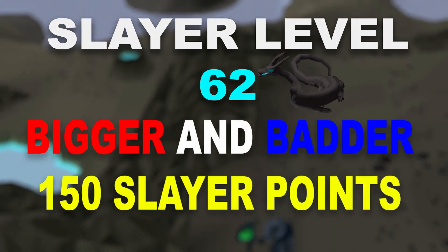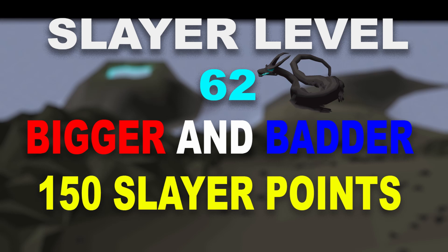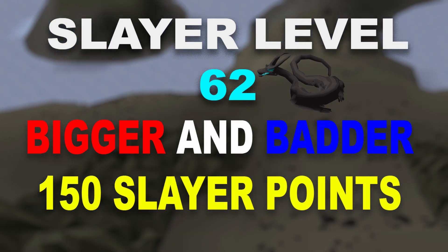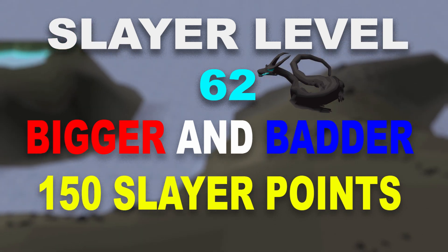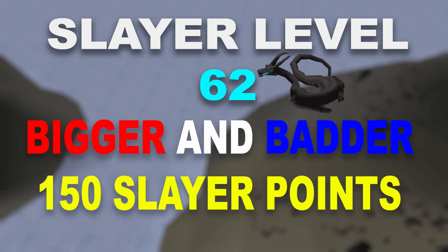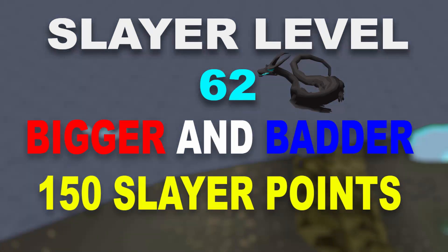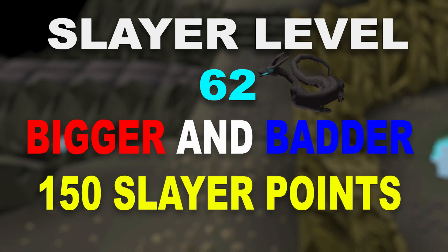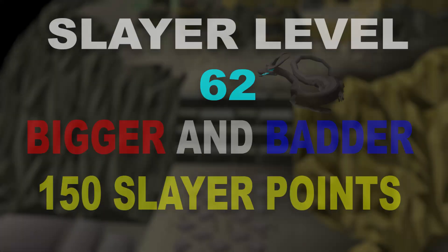I recommend unlocking the Bigger and Badder perk from the Slayer Masters shop for 150 Slayer points. It unlocks a superior version of monsters which have a really nice drop table. You can get an Imbued Heart, Dust Battlestaff, Mist Battlestaff, and Eternal Gem. The Imbued Heart is around 30 million GP at the moment and the Eternal Gem is around 7 to 8 million GP — really nice drops.